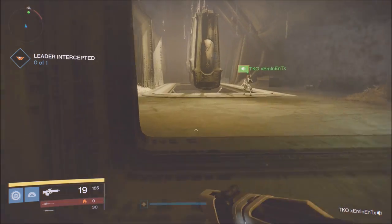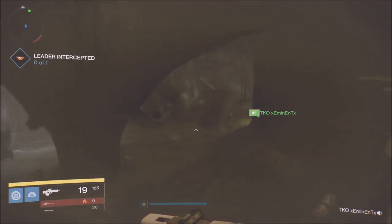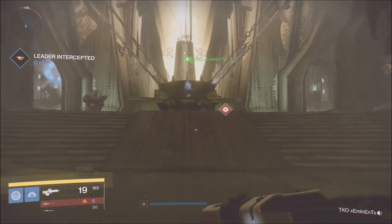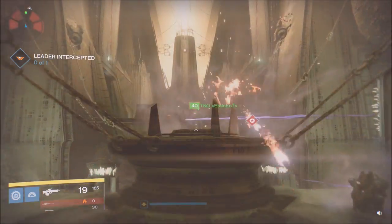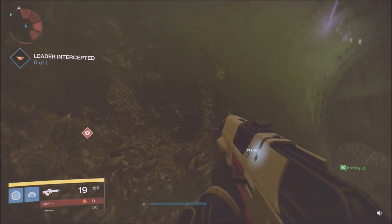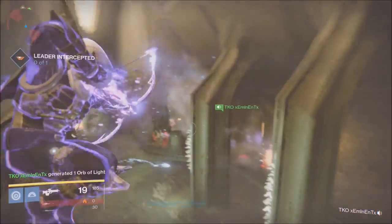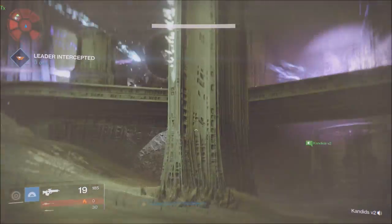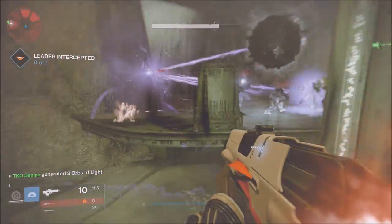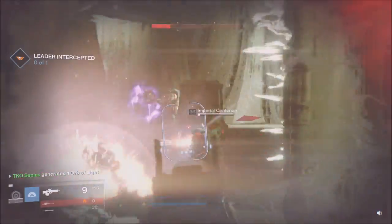We come all the way down here to this mini boss. You can pretty much just run past all the enemies shooting at you. Keep in mind your light level — I'm with someone at about light level 285, so it's a little easier. If you pull your ghost out, you'll actually see the boss — a red crown will be on him. There's that red crown; he's almost dead, about one shot away.